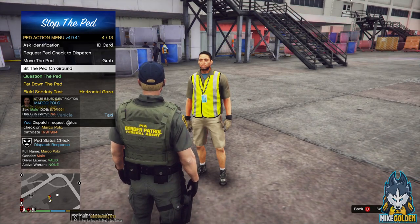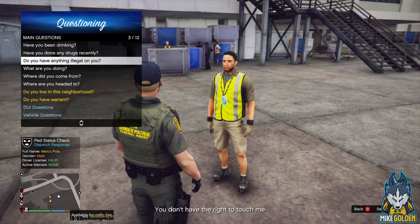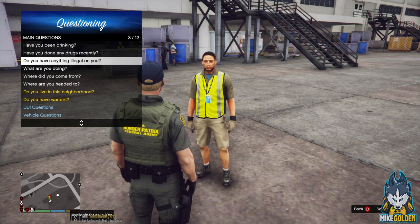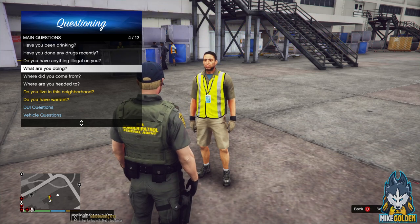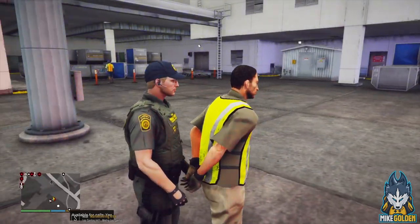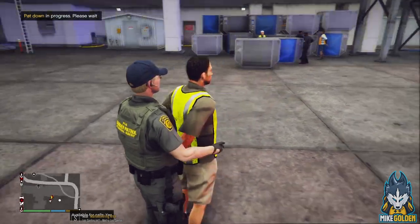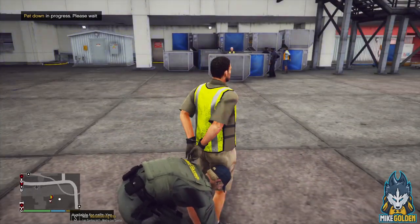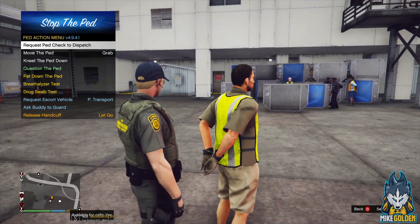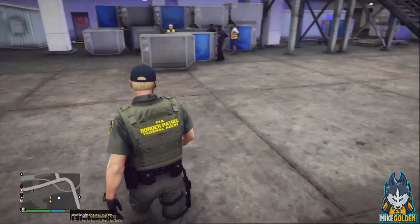Sir, I'm going to need you to place your hands behind your back — my partner is going to place you in cuffs. Just detaining you until we figure out what's going on. Hey, you two — stop! He's running. You stay right there. Marco Polo, born 11/9/1994 — let me get a pet check. License valid, active. Since you decided to walk away, I'm going to pat you down. Found knuckle dusters — that's a felony. You are being placed under arrest.